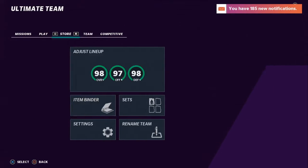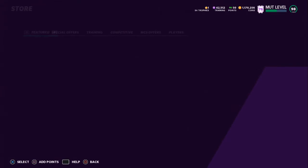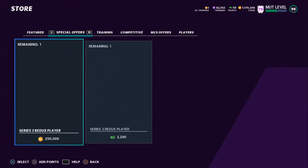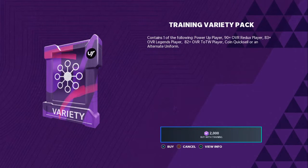I wanted to make this video now because it looks like EA is sneaking up on us and putting some things into the game that many of us probably didn't even notice. So first off, we want to go to this pack right here. When you look at this pack, it's 2000 training. It contains either one of the following: a power-up player, 90-plus overall Redux player, 83 overall Legend player, 82 overall Team of the Week player, a coin quick sell, or an alternate uniform.